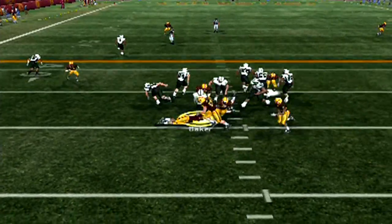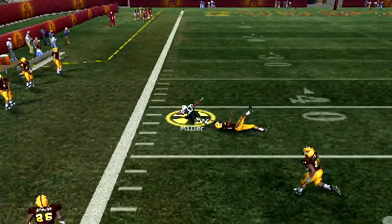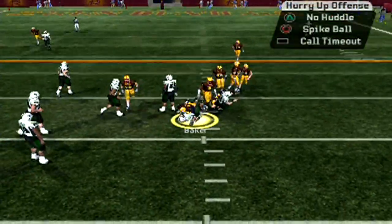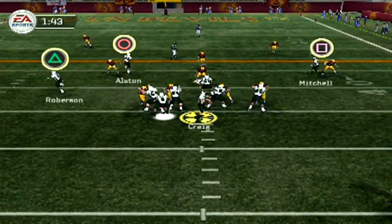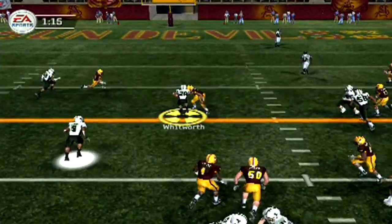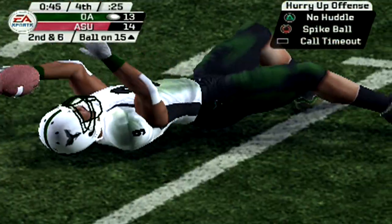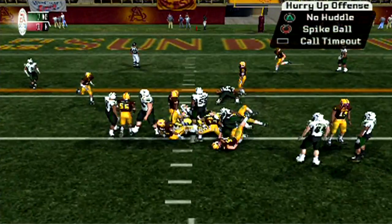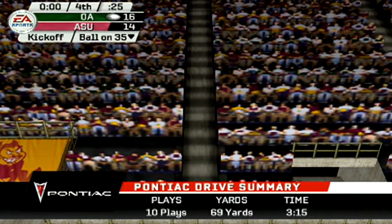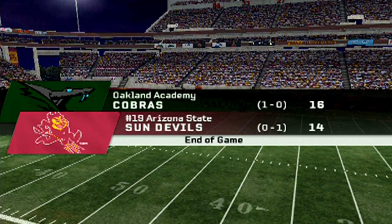Baker breaks a tackle but goes no further. Second and 10, Craig rolls out looking for Miller — makes the catch in ASU territory. All we need is field goal range. 2:04 on the clock. Craig rolls out and pitches to Baker who gets back to the line of scrimmage. From the 41, over the middle caught by Mitchell — move those chains! First and 10 from the 30, Whitworth gets the carry and picks up the first down. Craig hands to Baker who turns the corner and falls forward for a gain of four. 20 seconds on the clock, give it to the fullback to get even closer. We let the clock run down to 2 seconds, call timeout, kick is up — and it's good!